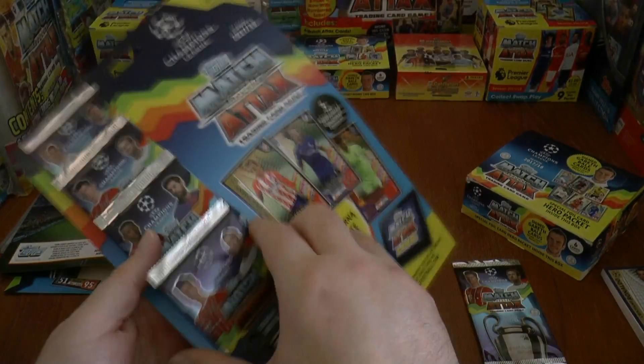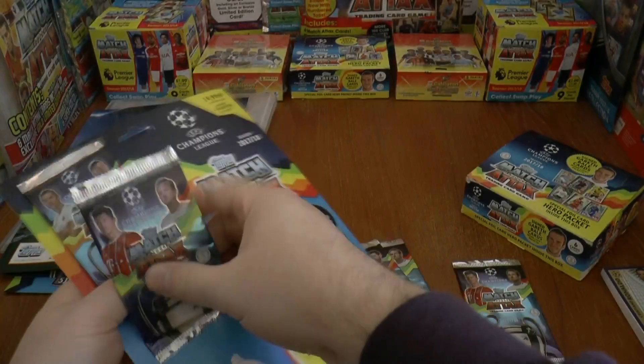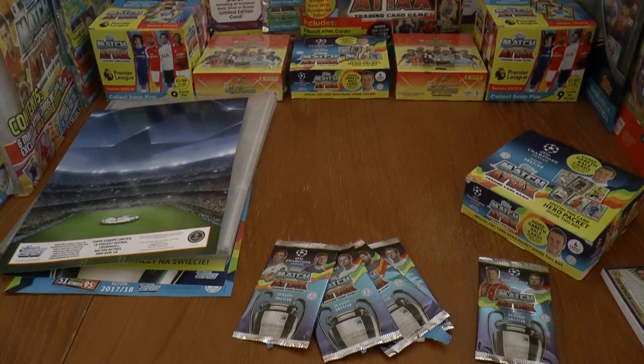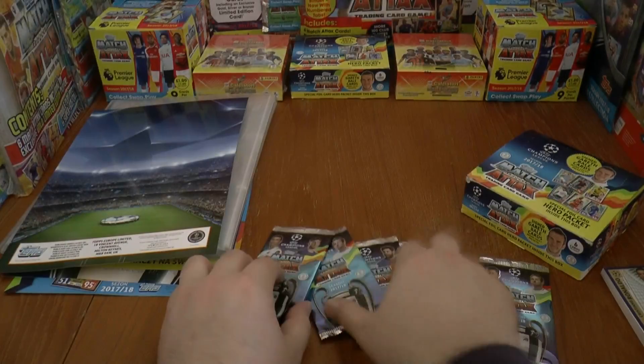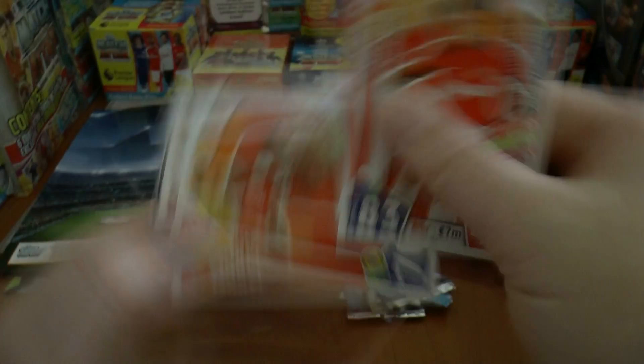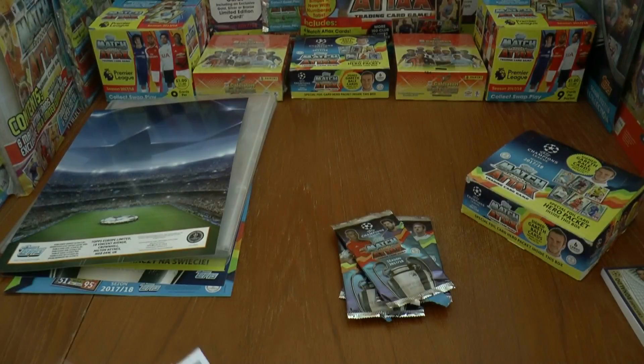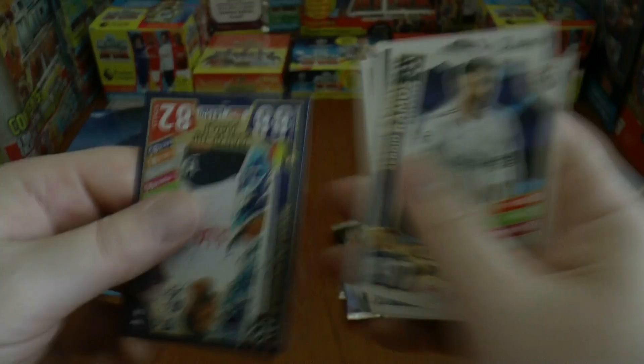They're highly glued on, as you can see. Let's take off all the packs first — that'll save us messing about. So they've all been removed from that backing board. Each pack contains six cards, as you see here. Let's get straight underway with this multi. It looks like you get a Pro 11 code in every pack — we'll be showing those in a future video. Starting with Glick there, and our final card, which is a great start for the first pack, a Man of the Match: Moussa Dembele of Spurs.